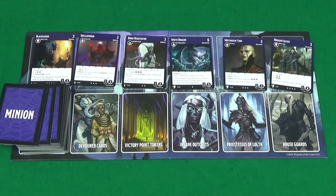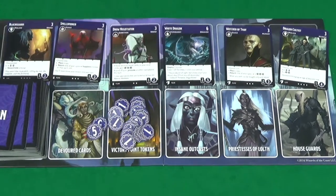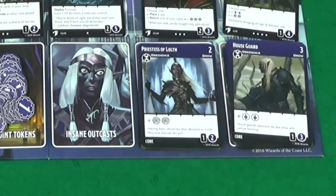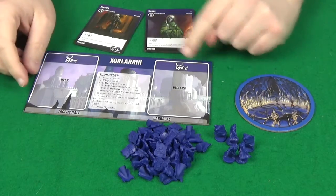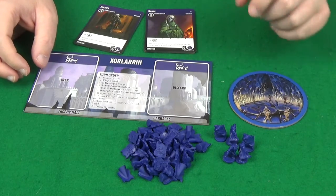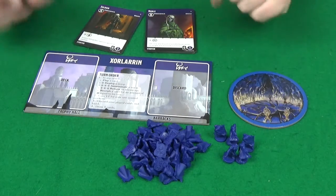You'll then need to place the victory point tokens in the victory point space, the house guards on the house guard space, and the priestesses of Loth on their space. The insane outcast cards are only used with the demons deck, so for now you can leave these in the box. Each player will then pick one of the Drow houses and take the player board, inner circle, and forty troops and five spies of that colour.